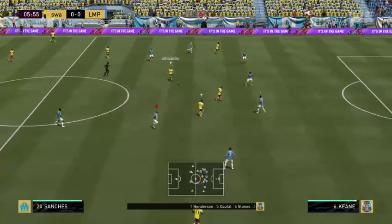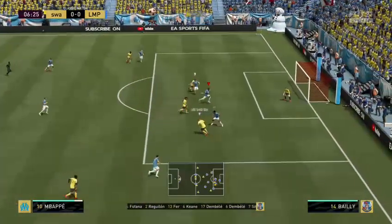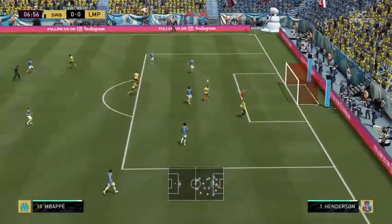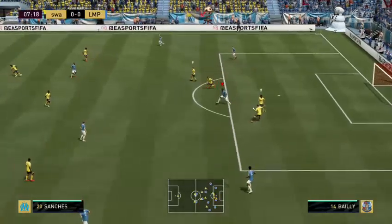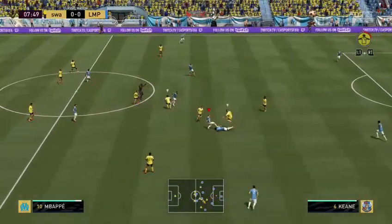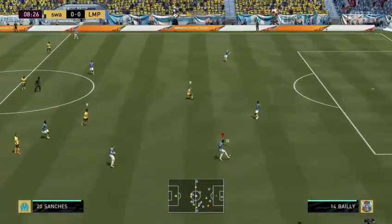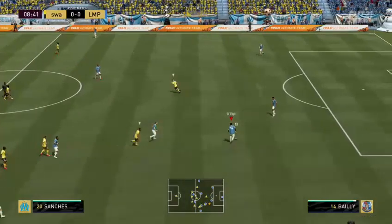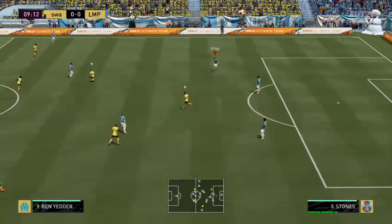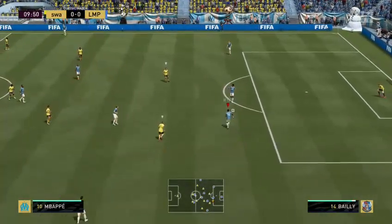Bailly's positioning looks quite nice. That was decent positioning there from Bailly. We'll try and get the ball to him to make a pass. His pace is quite good there — he seemed to sort of outpace Mbappe, which shows some decent pace. He's injured, sadly — that's the injury-prone trait right there. We'll make a pass with him. It's not a terrible pass, but if you try hard enough, anyone can make a good pass, I guess.